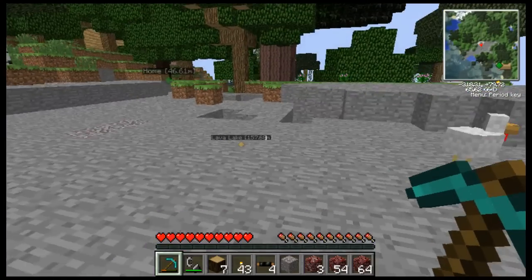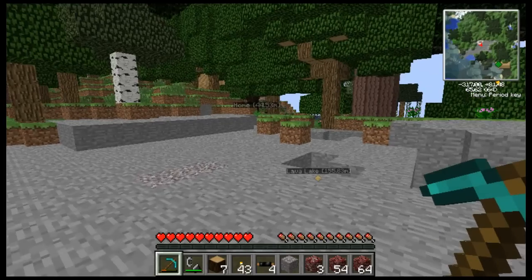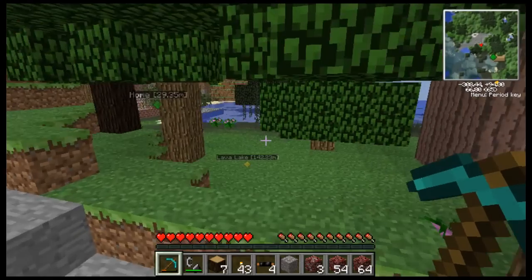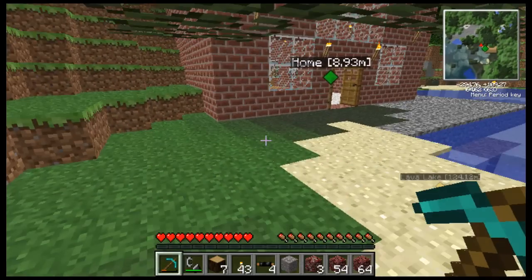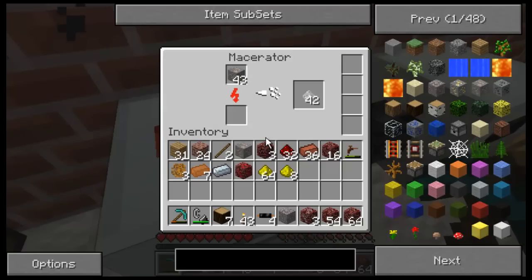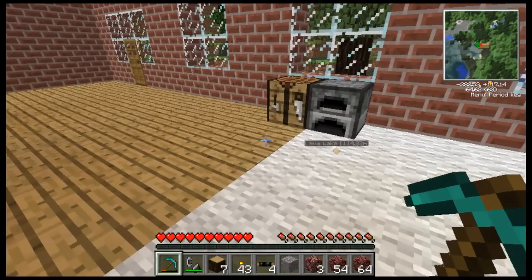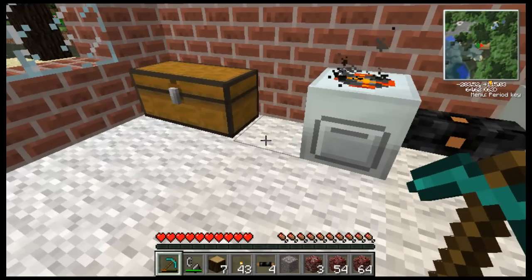Alright, here we are. I got plenty — way more than I'll probably ever need, but that's alright. What I want to make is the transmutation table. It's pretty slow, but gets the job done. The transmutation table is part of the Equivalent Exchange mod.